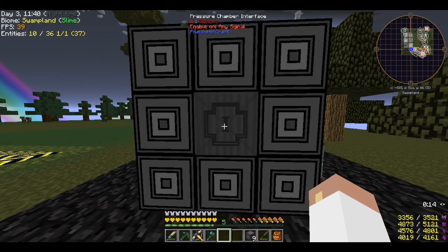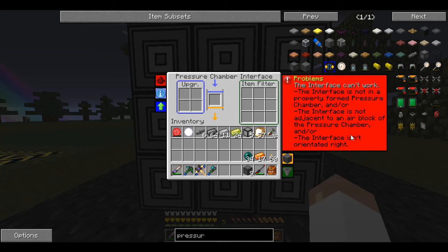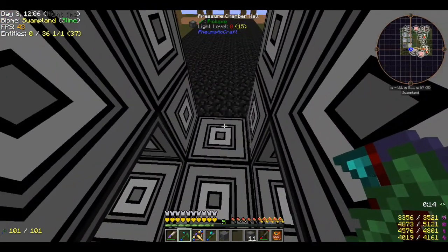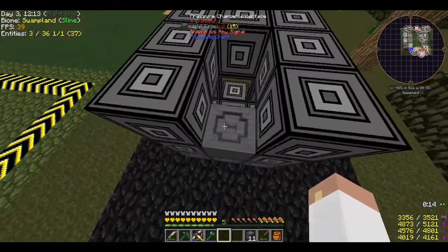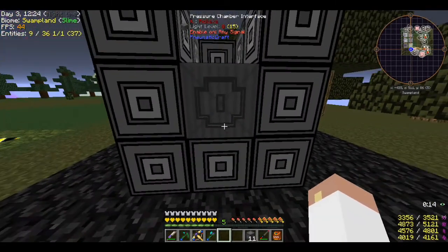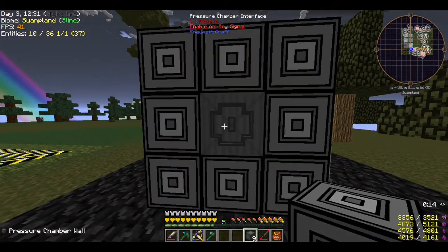Enable on any signal... the interface is not in the properly formed pressure chamber, or not adjacent to an air block, or not oriented right. Do I have to place it the other way? This is how we learn. It looks like that arrow means 'in' and the other is 'out.' Yes! That's it!